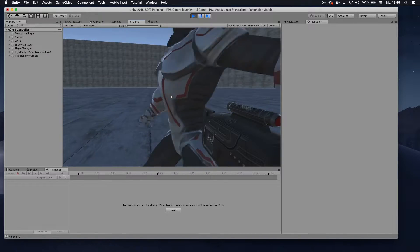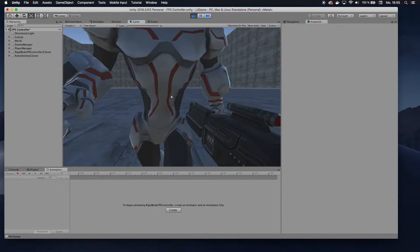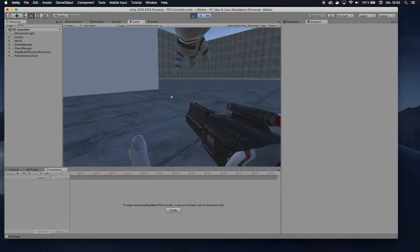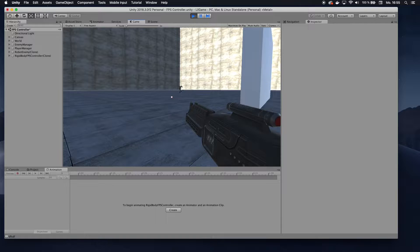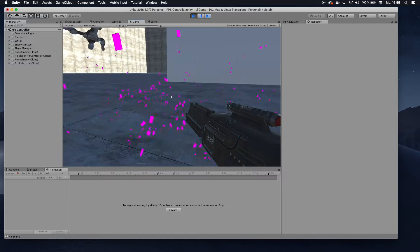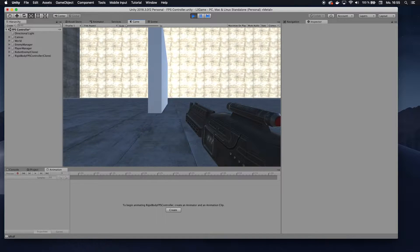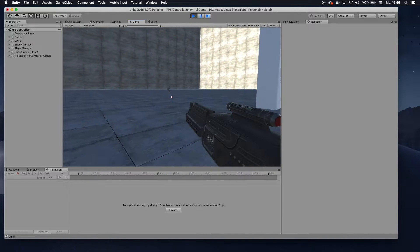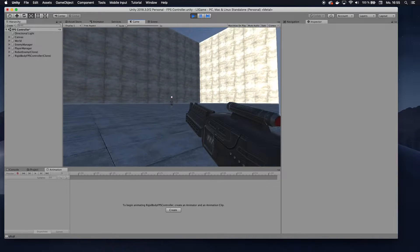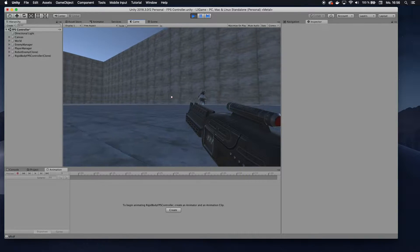This is Firemind here and today I am going to show you how you can make your enemy punch you, or at least try to punch you. This enemy is following me around and trying to punch me, and when he punches me I actually respawn. You can of course add damage or just restart the level when you get hit — that's totally up to you. We'll only be using stuff from the standard assets, so there are no paid assets whatsoever. Let's dive right into it.